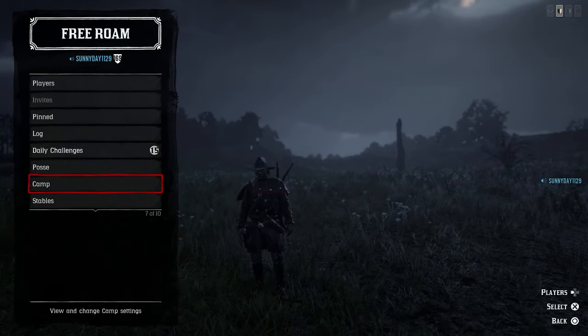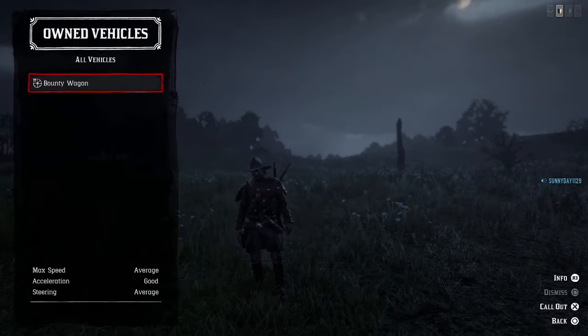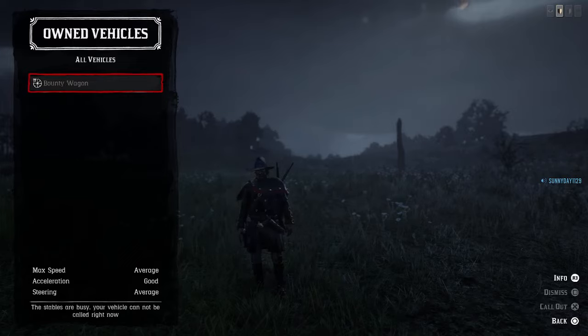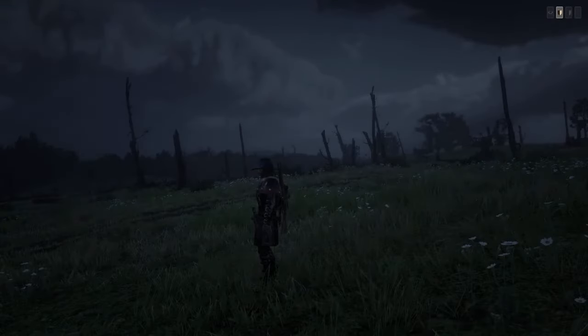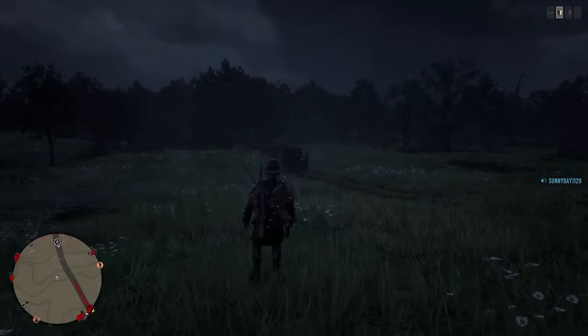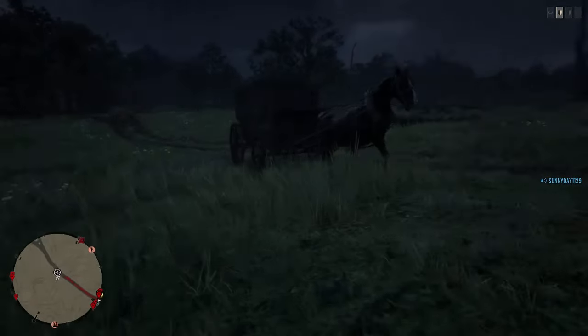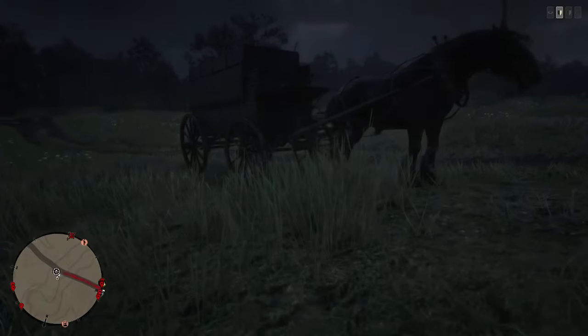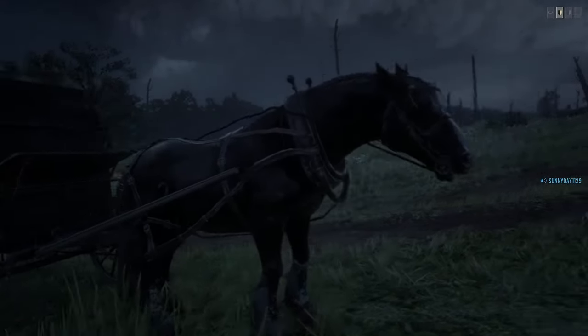Come down here to stables, vehicles, own vehicles, then bounty wagon — go ahead and call that. We get out of here, our wagons are here and it's actually coming to us. There it is right here. Let's go first person and take a look — here is our bounty wagon.